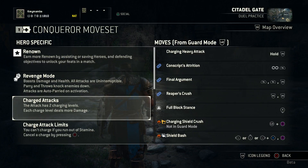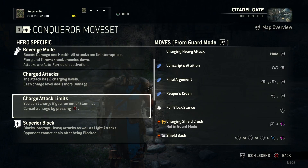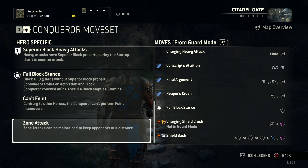At this moment this is the only hero that has a charging attack. You can hold down the R2 button to charge up your heavy attack. Because the Conqueror has a shield he can enter a mode that is called Full Block Stance. This will block any incoming attacks. This is one of the reasons that this hero has a strong defense.